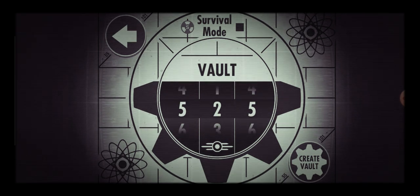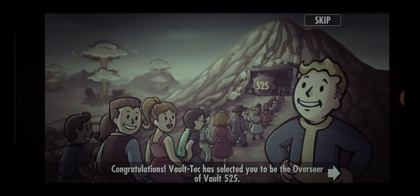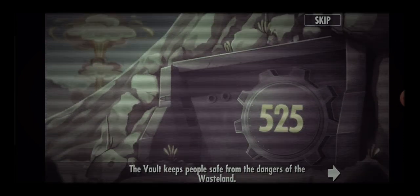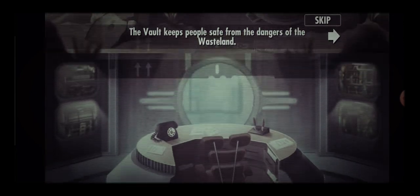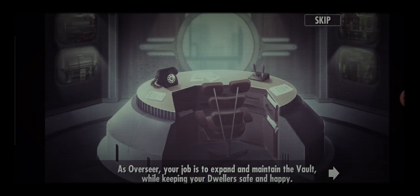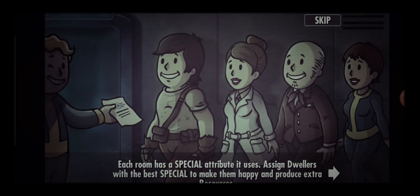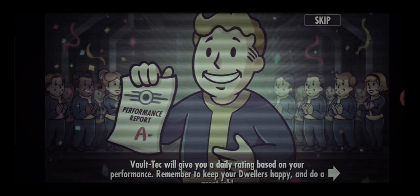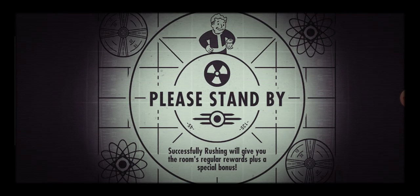Vault 525 — yeah, that seems like a good number. Create vault! Congratulations, Vault-Tec has selected you to be the overseer of Vault 525. The vault keeps people safe from the dangers of the wasteland. As overseer, your job is to expand and maintain the vault while keeping your dwellers safe and happy. Each room has a special attribute — assign dwellers with the best stats to produce extra resources.